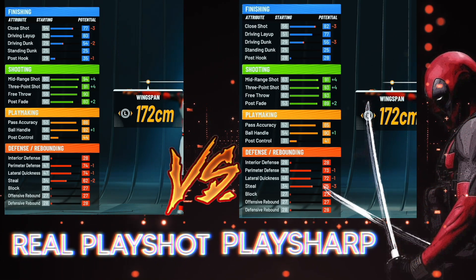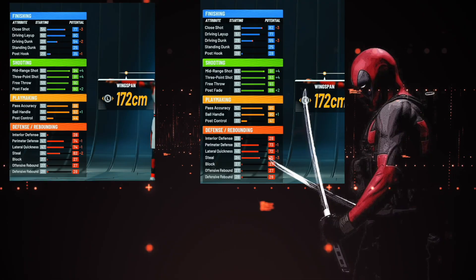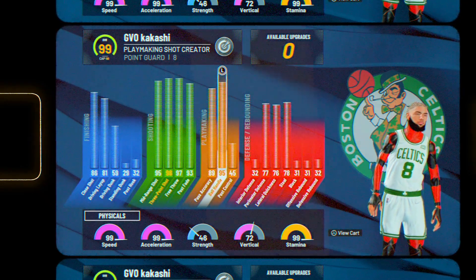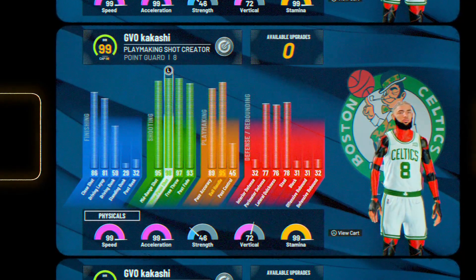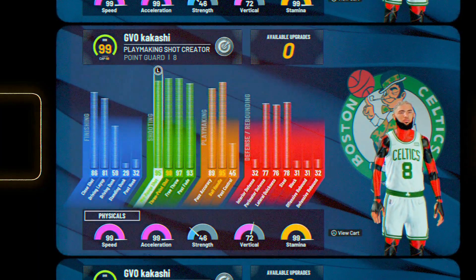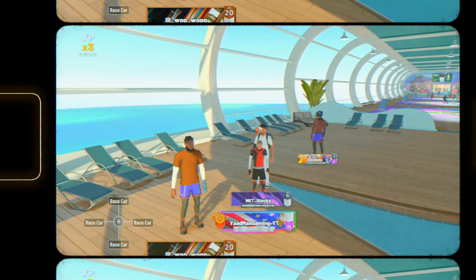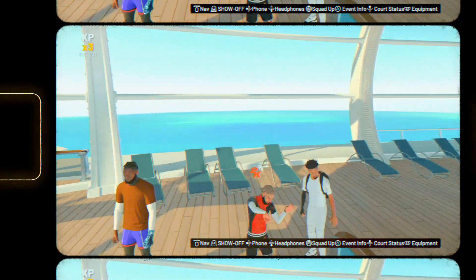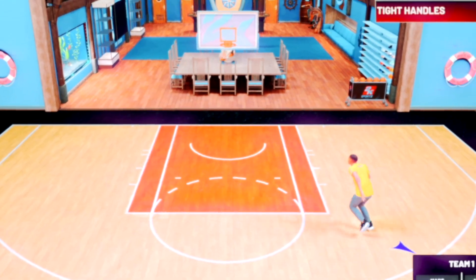Both are overpowered, don't get me wrong, but I found my own little build. If I could change the name title to a play sharp I feel like it would be valid. Anyway, this is the final improved version of the build - I just need to get that arm sleeve at level 31 to make it a 99 three ball. That's why I call it the play sharp, because you get the same three ball as a play sharp when you buy boost. Without boost you still get a 99 three ball on this build.